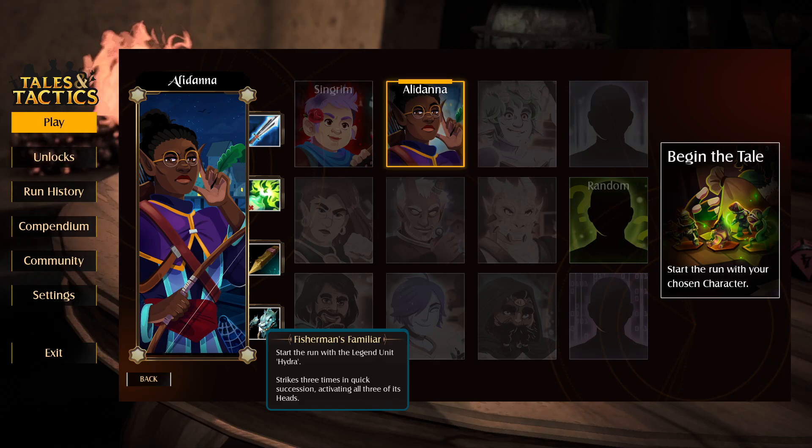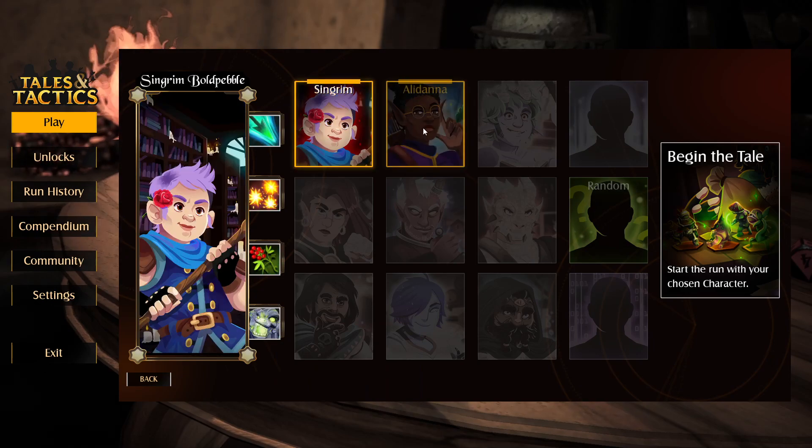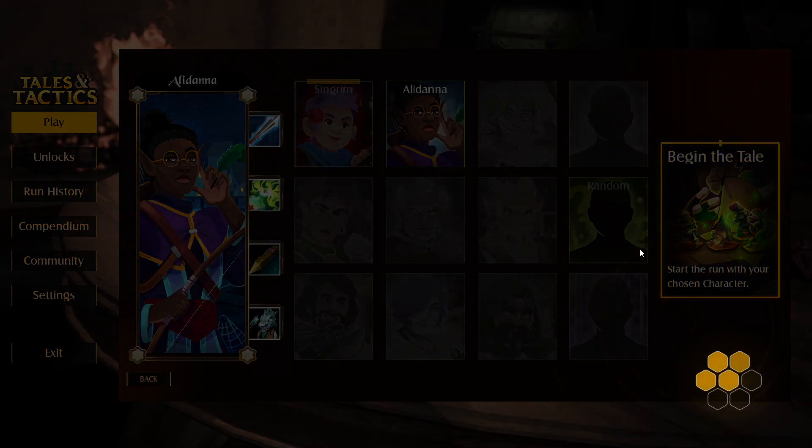Start the run with the legend unit Hydra - strikes three times in quick succession activating all three of its heads. That sounds pretty good. I think we're gonna play the new character. This old character doesn't seem to do anything that special, so we're going to go ahead and play this new one.